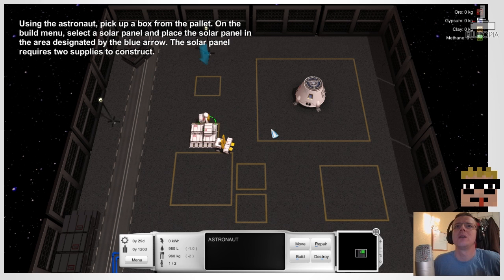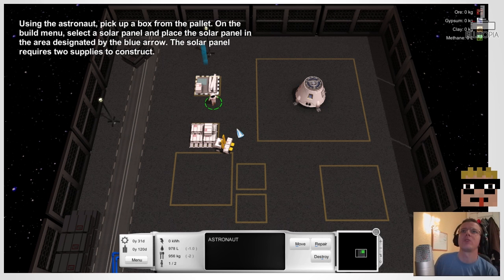Using the astronaut — pick up a box from the pallet. On the build menu, select a solar panel and place it here. The solar panel requires two supplies to construct. Okay, so we have to go and collect another one.